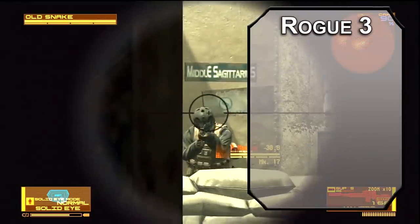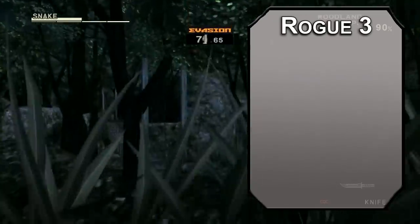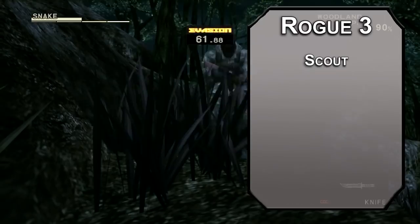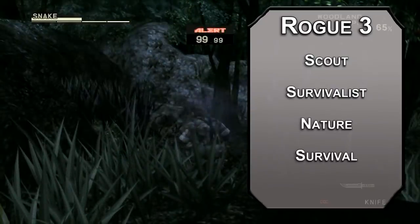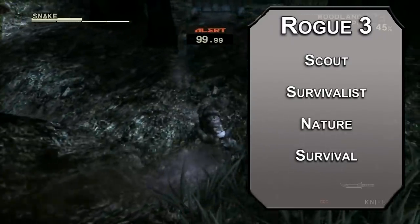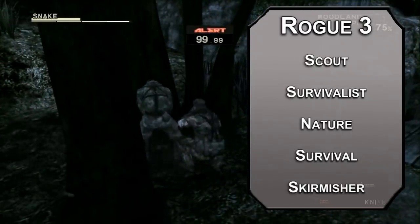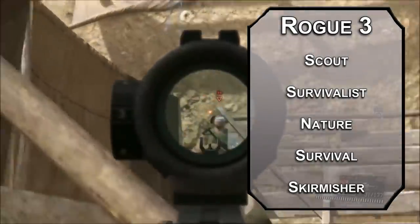Third level rogues can choose a roguish archetype, and there are a couple of good options. I'll lean towards Scout — we're gonna get disguise shenanigans from an upcoming multiclass. You're a Survivalist, giving you proficiency with Nature and Survival, and automatically buffing that to expertise, so you'll know which animals are tasty and which are less tasty but still edible. You're also a Skirmisher, which lets you move half your movement speed as a reaction when an enemy ends their turn within 5 feet of you — that movement doesn't provoke opportunity attacks, so get back into cover as soon as possible.